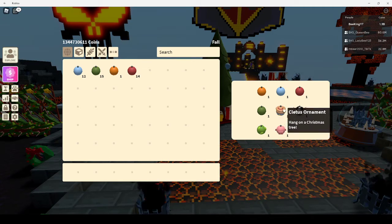For your cletus ornament, you get that through farming. One friend told me they got theirs through manually farming onions. I got mine through an AFK berry farm. So you can get it through manual farming or AFK farming on a berry farm — pretty simple, and it doesn't take too long either.